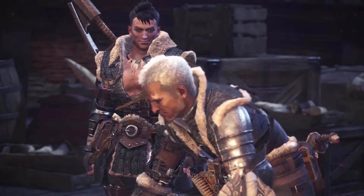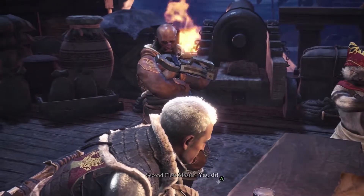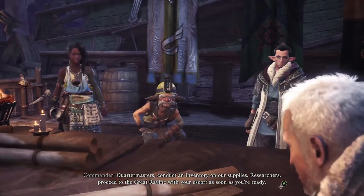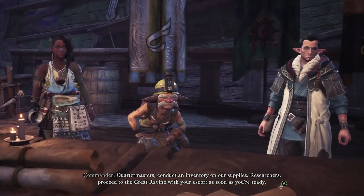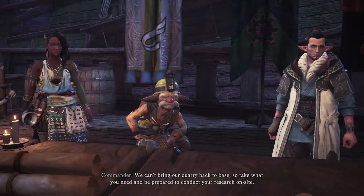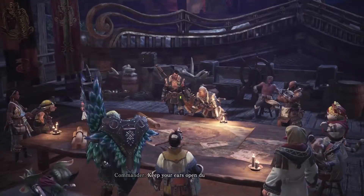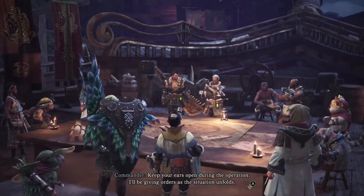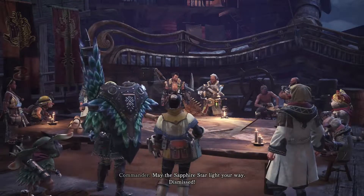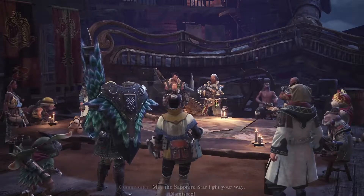Technicians, do a final check on the equipment before we begin. Quartermasters, conduct an inventory on our supplies. Researchers, proceed to the Great Ravine with your escort as soon as you're ready. We can't bring our quarry back to base, so take what you need and be prepared to conduct your research on site. Keep your ears open during the operation - I'll be giving orders as the situation unfolds. May the Sapphire Star light your way. I don't know where the Sapphire Star is, but I'm real glad if it lights our way.